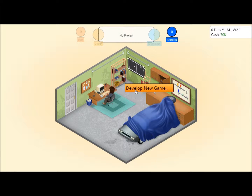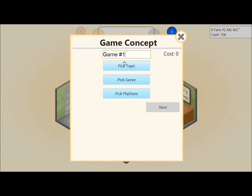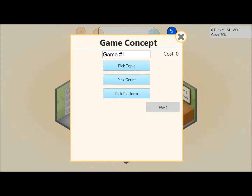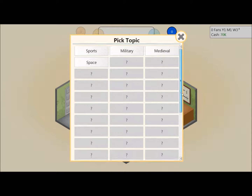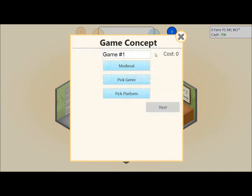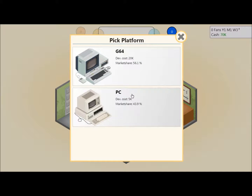You click here to develop a new game, and you start off with these four topics. Eventually, as you get research points you can research more topics and eventually get all the way down. I got to about there and then stopped last time. So first I'm going to go with a medieval role-play game on the PC.